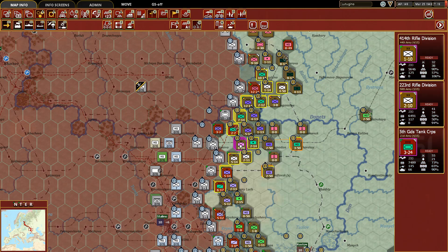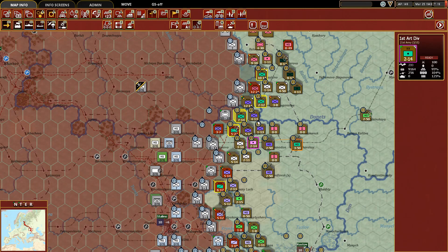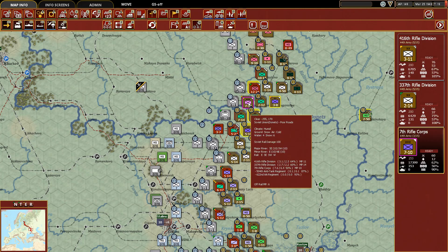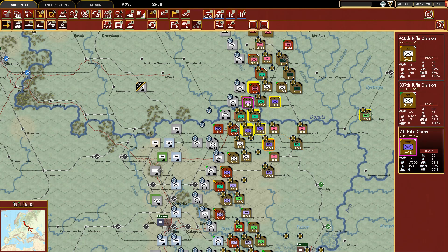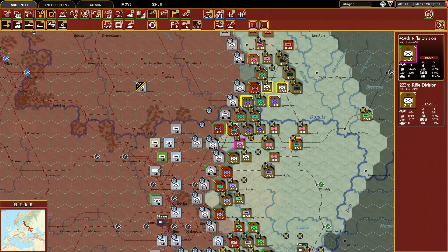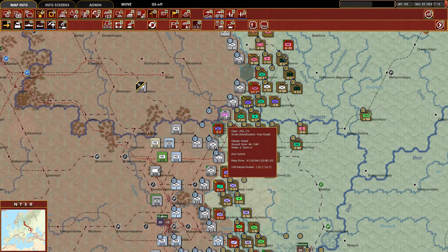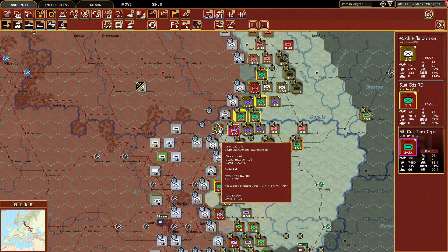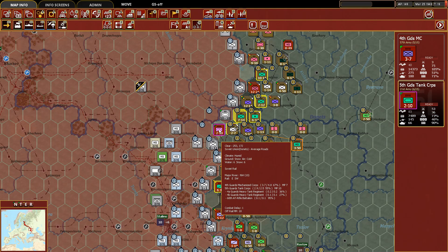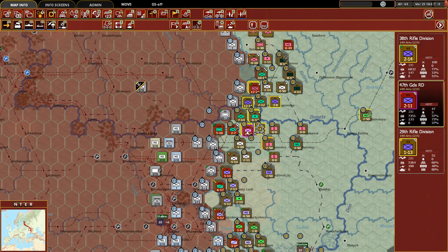Let's take the Fifth Tank Guards up and try to push on this hex — that's not enough. The Seventh Rifle Corps can't get down there either. We might not be able to push — that 13th Panzer is going to tear those guys apart. If we bring up this tank corps, I feel like I'm just committing more men to be lost against heavy odds against the opponent.